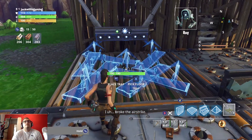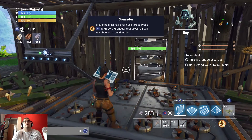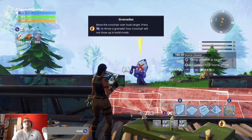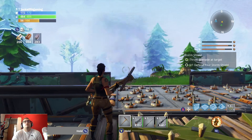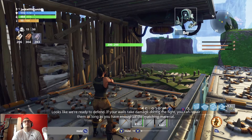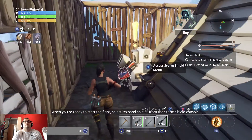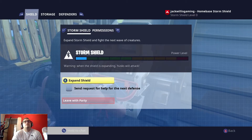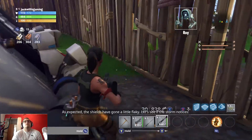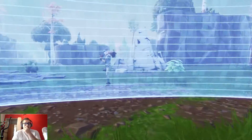I broke the airstrike. Let's not dwell on who crashed what into a mountain. So for now we'll stick with grenades. Here's a target — try throwing a grenade at the target. Nicely done! Looks like we're ready to defend. If your walls take damage during the fight you can repair them as long as you have metal. When you're ready to start the fight, select Expand Shield from the Storm Shield console. Shield power increasing — as expected the shields have gone a little flaky. Defend your Storm Shield. Here we go — the first fight.